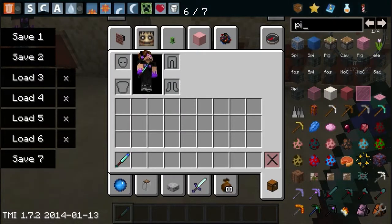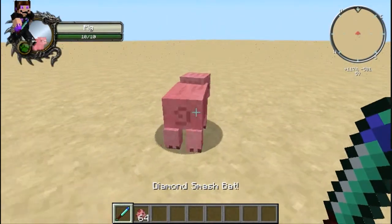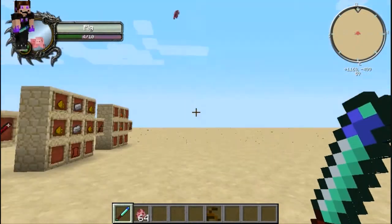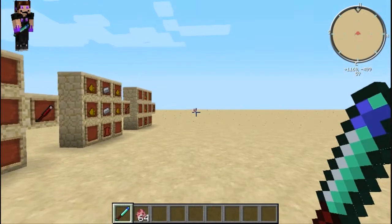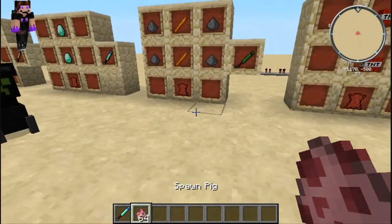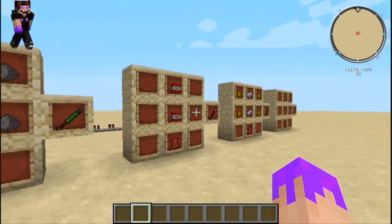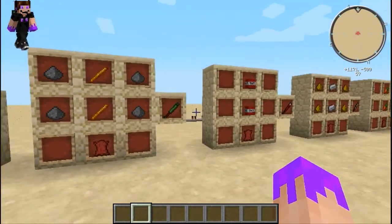These are the special ones because whenever you hit something with them, something really cool happens. Come here — whoa, it's like a nest bat baby. It is dead. That's what it does.